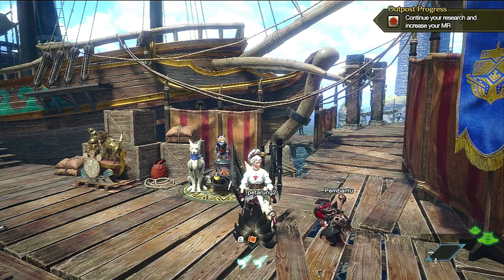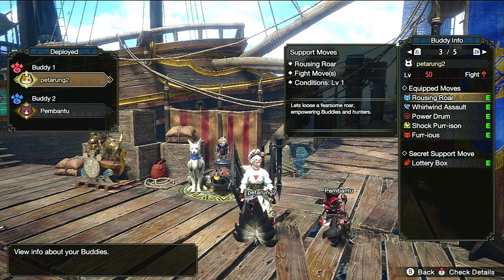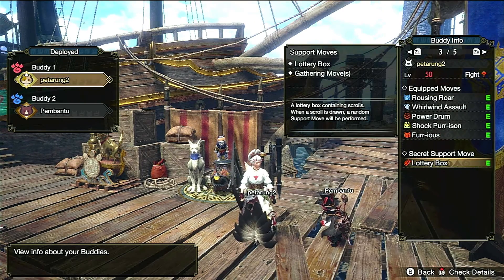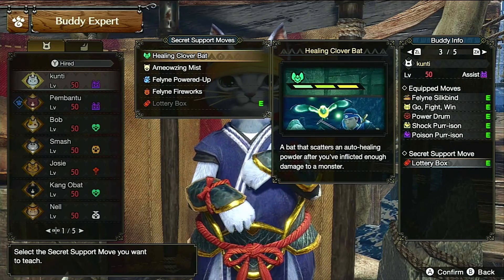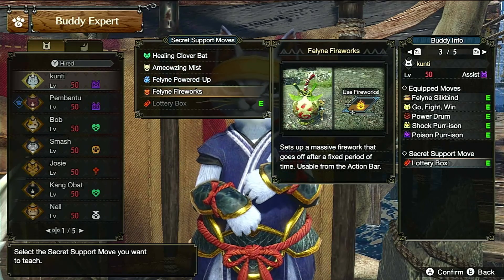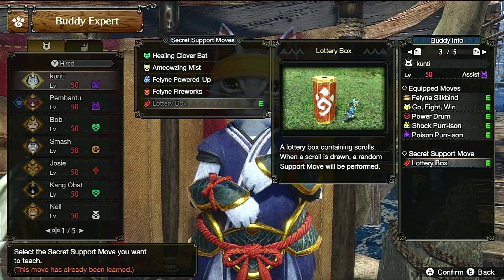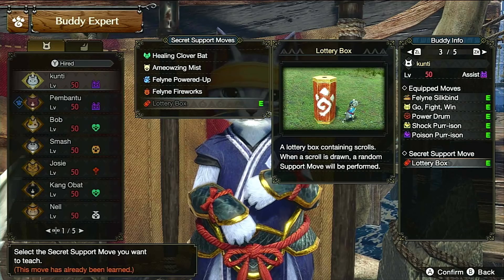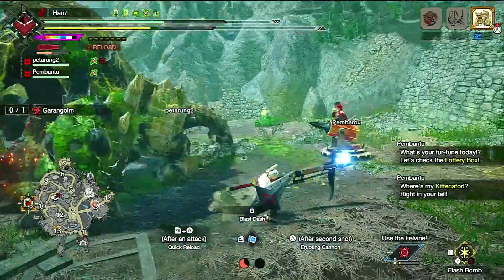Kemudian ada yang baru di sini, yaitu Secret Support Move. Yang saya gunakan adalah Lottery Box — ini yang baru dan akan saya bahas. Secret Support Move di Sunbreak ini ada lima, bisa kalian lihat di layar: ada healing, emozink, Vlan, power of Vlan, Firework, dan Lottery Box. Dari kelima Secret Move ini saya ambil Lottery Box karena menurut saya move ini yang paling worth it untuk kita bawa ke mana-mana. Lottery Box adalah scroll yang dibawa oleh Palico kita, dan ketika Han akan mengeluarkan random support move.